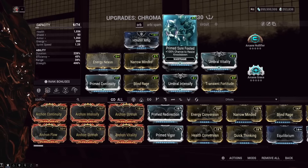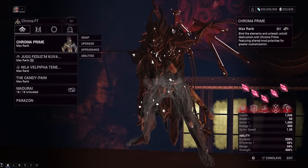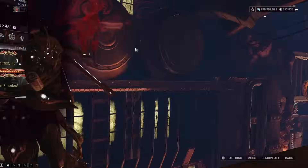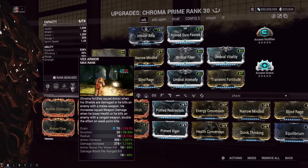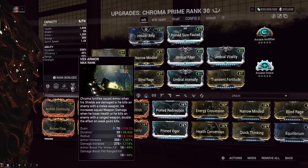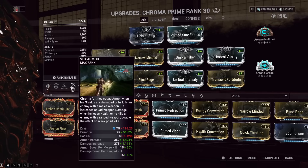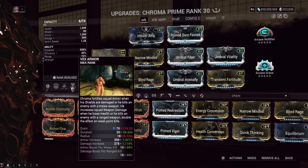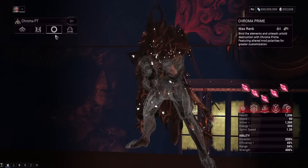Arcane Nullifier prevents Magnetic procs, which you take a lot of during this fight. Arcane Grace is more of a comfort arcane — you're taking a lot of damage and using a health-draining item, so constant percent health regen scales well with all this HP. The rest is power strength and duration. Prime Sure-Footed is important because you get knocked down constantly — though even with it the PT's energy walls will still hilariously knock you down. Also, do not have Dante Overguard active — it prevents you from taking health damage, so you can't build your Vex Armor buff easily.